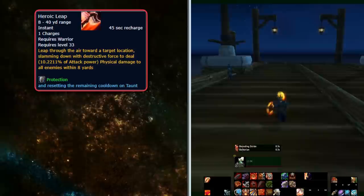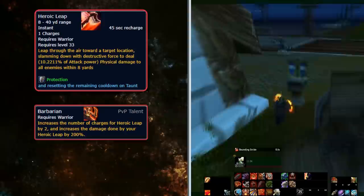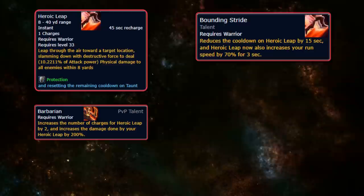At number 3, we have a different Warrior ability, Heroic Leap, which allows a player to jump to a targeted location. It also deals AoE damage to enemies within 8 yards and has a 45-second cooldown. Fury Warriors also have a PvP talent called Barbarian, which grants another Heroic Leap for free if cast within 3 seconds and increases its damage by 200%. There is also the talent Bounding Stride, which reduces its cooldown by 15 seconds while buffing your speed by 70% for 3 seconds after leaping.